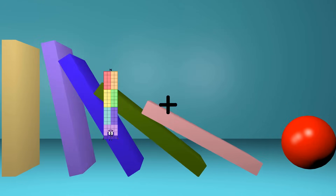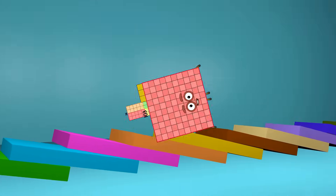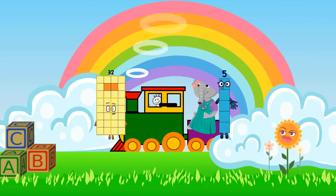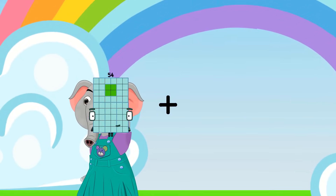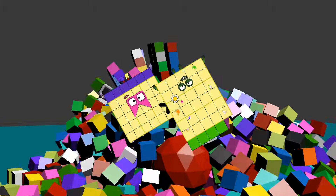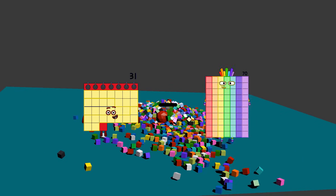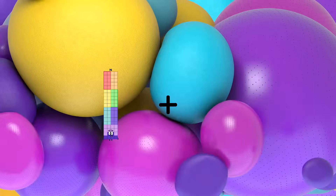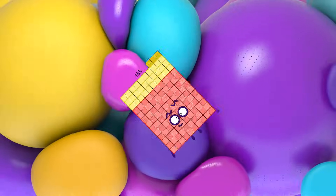76 plus 103 equals 179. 32 minus 27 equals 5. 36 plus 34 equals 70. 31 minus 11 equals 20. 76 plus 57 equals 133.